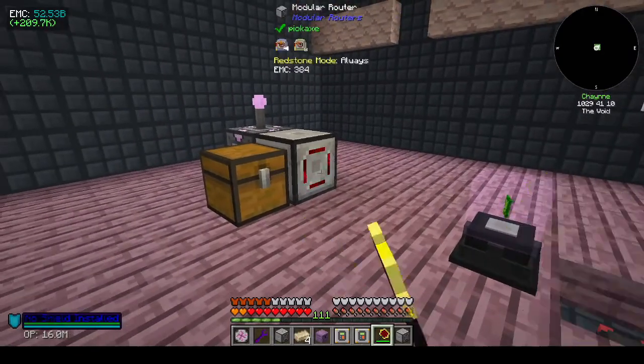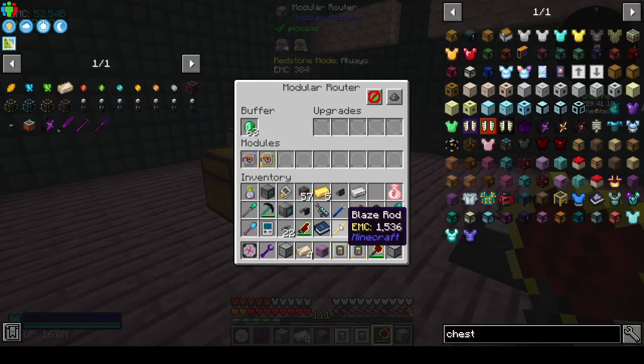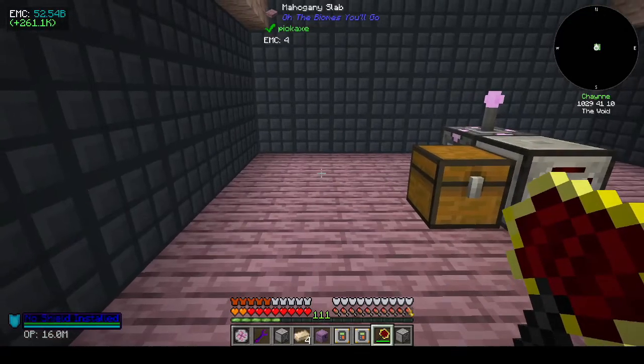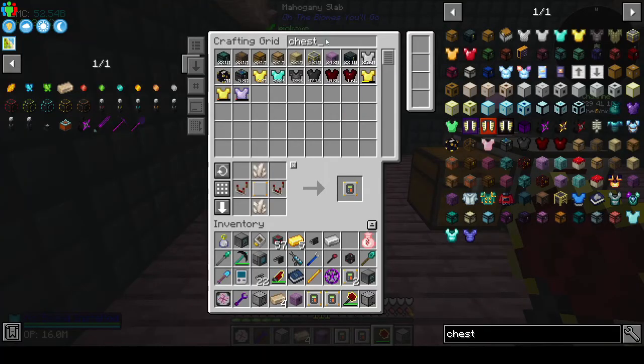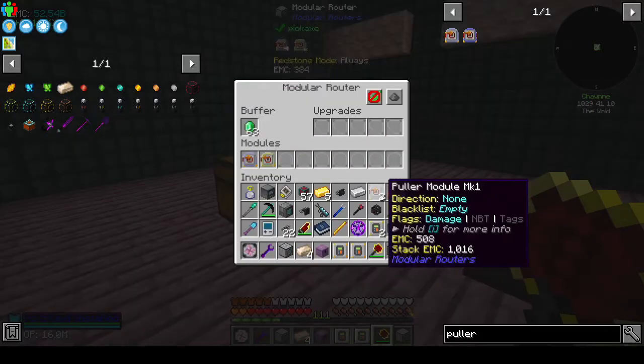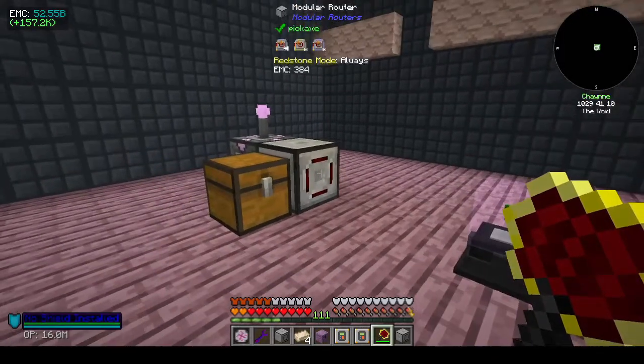Why haven't you pulled, sender? Do I need to put in another puller and tell it to pull from the front? Maybe I need to put in another puller. Control G. P-U-L-L-E-R. So we've got a puller - blacklist and pull from the front. No, that's not doing it.